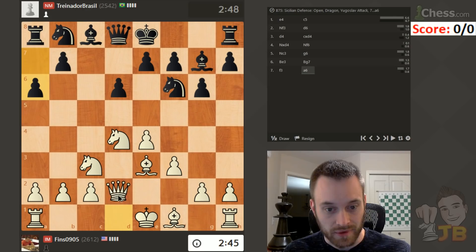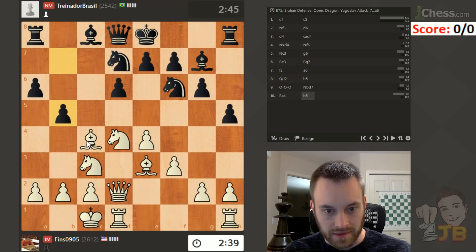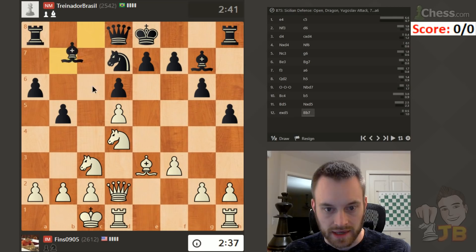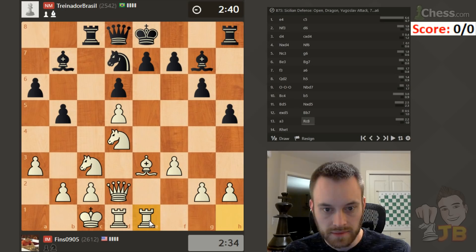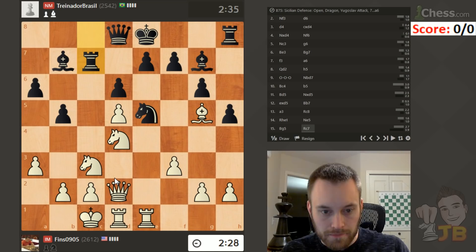I haven't been to the gym today — if you've been watching the last couple of videos, I've been experimenting playing after a gym session, but not today. Bishop d5 seems interesting, I'm going to play that. We'll get a trade, maybe I can use the c6 square somehow. Let's play a3. This pawn could be a liability on d5, but we'll see. Maybe bishop g5 — black's looking to go knight c4, so it seems logical to put pressure here.